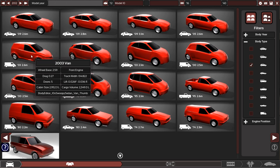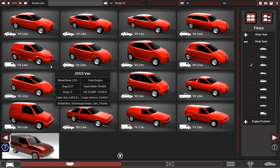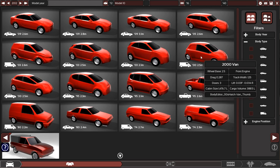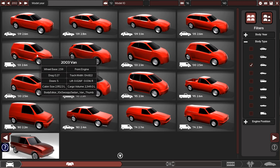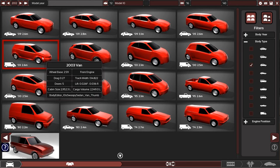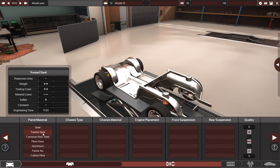This one here says 2003 van. I'm going to use this body type because I think this is new and I've never had a play around with it. Some of these body types, while they show the display image of a van, will have a hatchback as an option. Having never worked with this body style before, I think that's going to be a good place to begin.